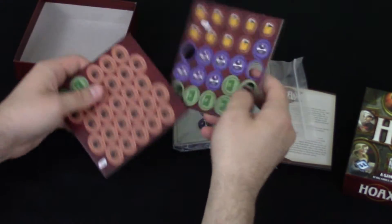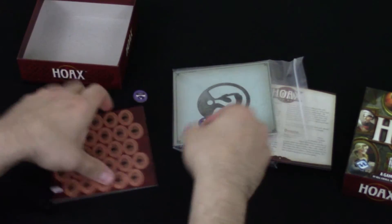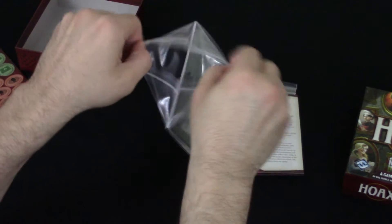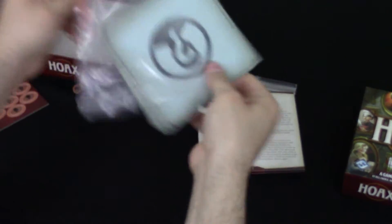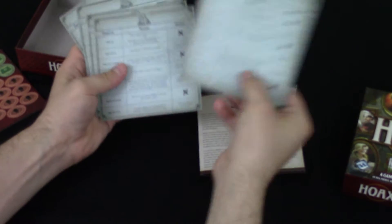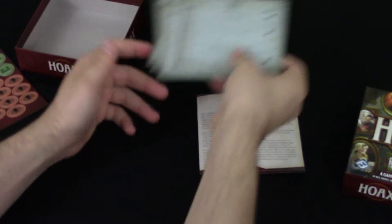Tokens, a bunch of tokens. Of course, Fantasy Flight quality — solid. Ripped in the bag again, just go for it. Reference sheets — these are kind of a little bit thicker than like playing cards, but okay.